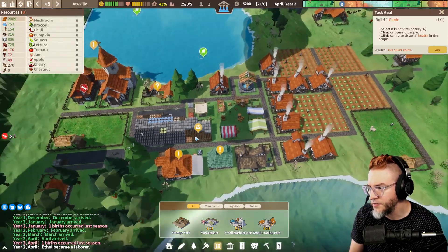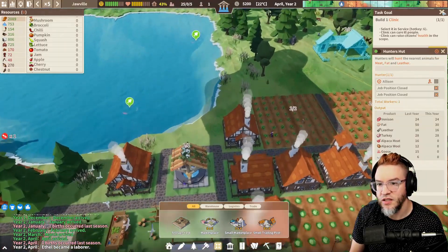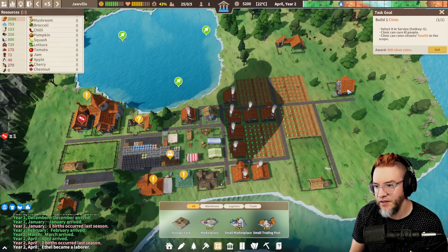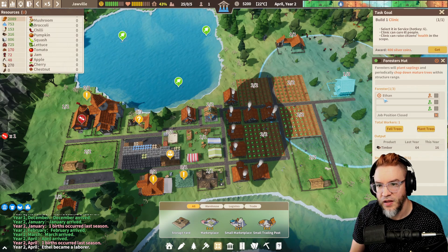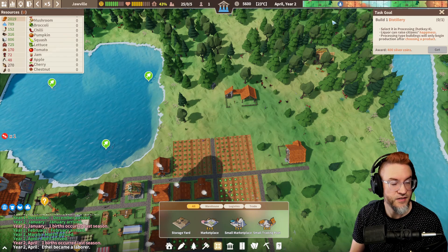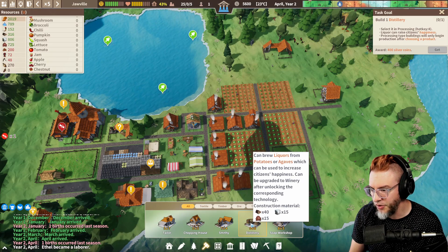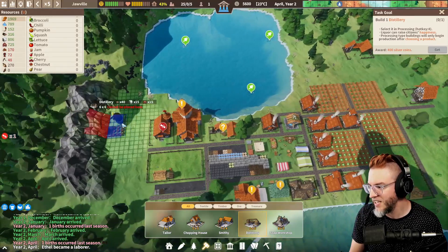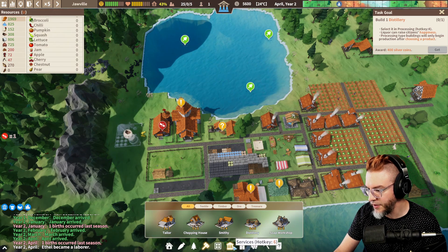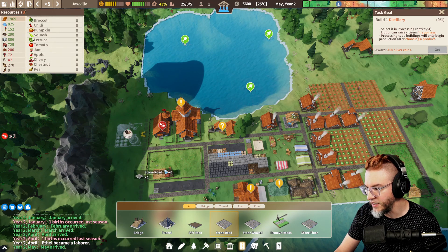So we've still got this worker problem. Hunter's Lodge — meat, fat, and leather. Let's keep them doing what they're doing. Foresters, keep doing what you're doing. One distillery — okay, they want us to make a distillery. Can't argue with that decision, seems like a good idea to me. Let's build it right here, road will pass right past it. Man, we are looking pretty good here I'd say. This looks pretty good.